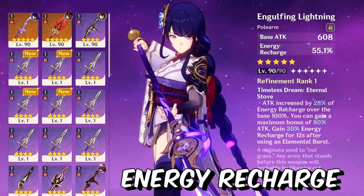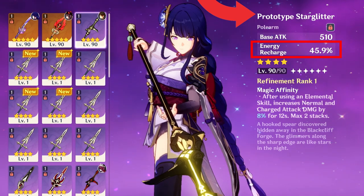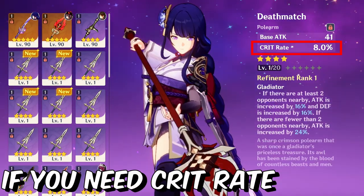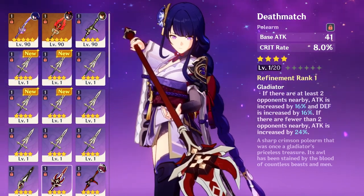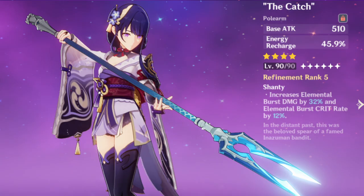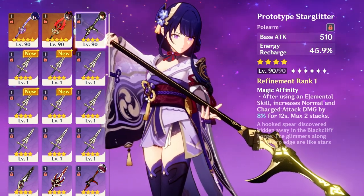Now let's talk about Raiden Shogun weapons. Any energy recharge substat weapon is good on her, for example the Prototype Starglitter or the Favonius Lance. If you need crit damage, the Blackcliff Pole is pretty good. If you need crit rate, the Deathmatch is pretty good, but you have to pay $14 in the battle pass to get it. The best 4-star weapon for Raiden Shogun is The Catch, because its substat is energy recharge and it also increases Raiden Shogun's ultimate damage.